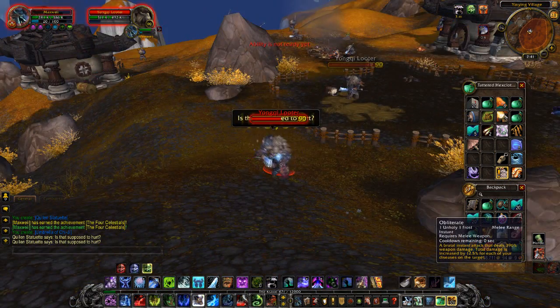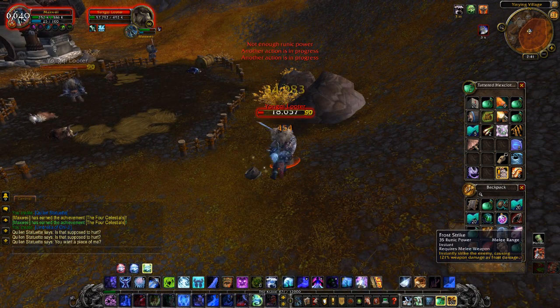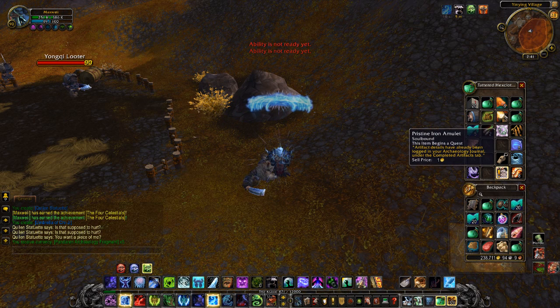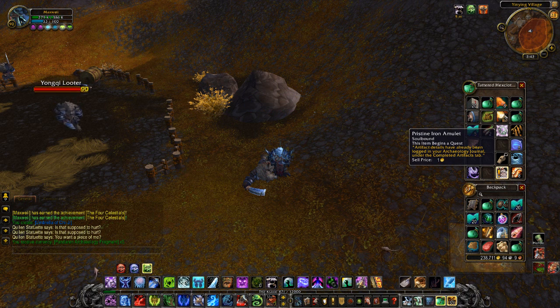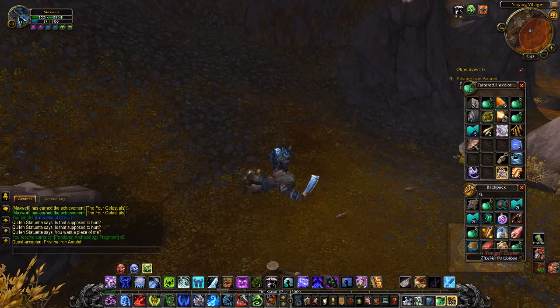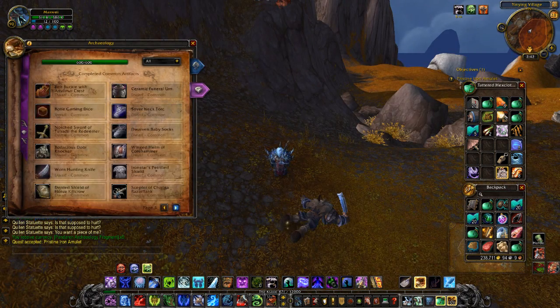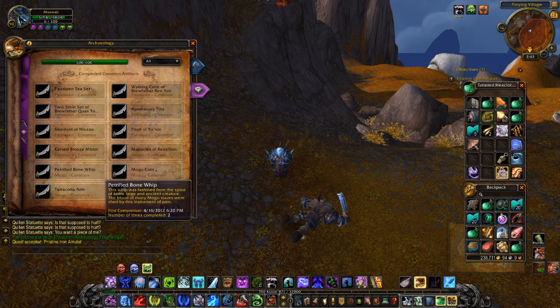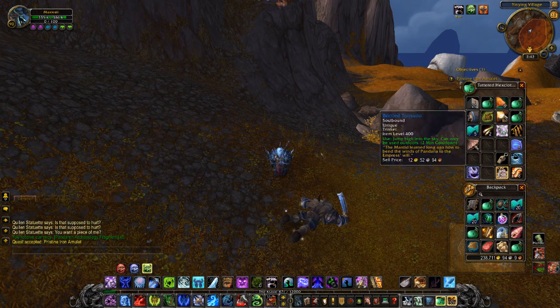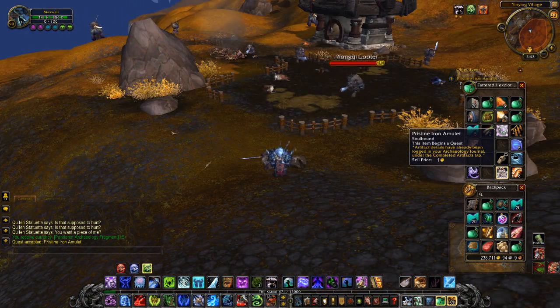What I wanted to show you originally is a quest item you can get from archaeology. The Iron Amulet is just a regular Mogu artifact you can collect, but I got this as a special one - a Pristine Iron Amulet. It is different from the normal one. It's a quest: put the artifact on display. You actually get to display your items, which is pretty cool. You can get these random spawn ones where they're pristine.